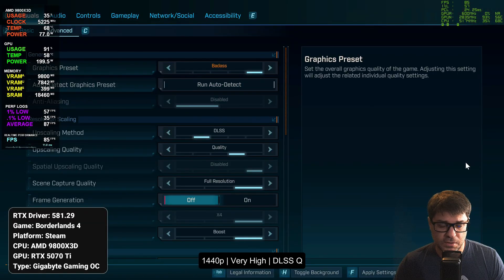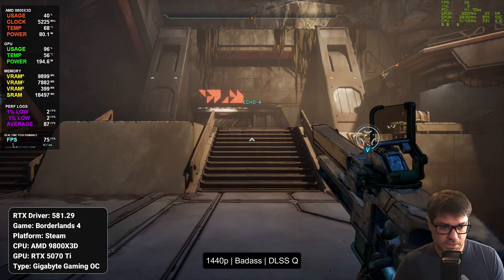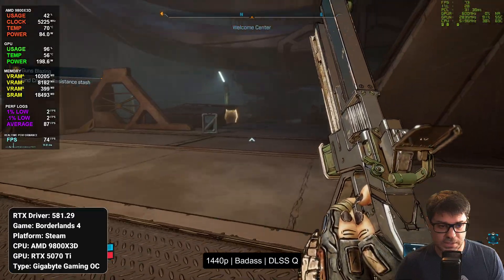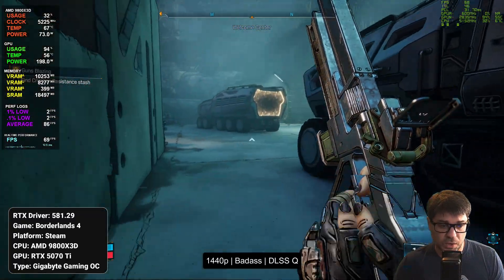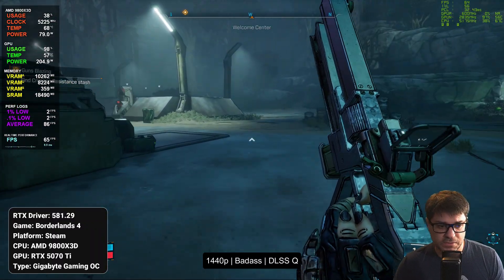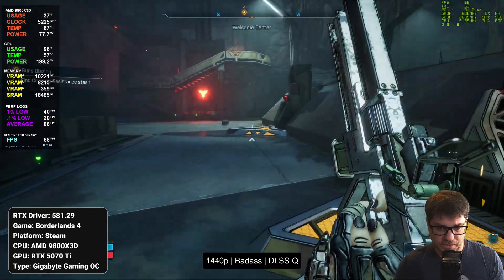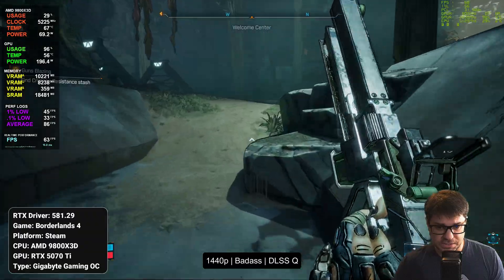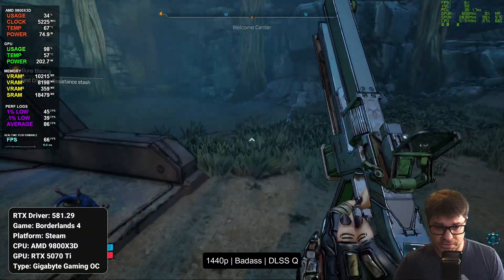Now let's check out the badass setting with DLSS quality. So this is 1440p badass settings with quality DLSS — that gives you a 71 fps experience. That's quite nice, that feels pretty good, nothing wrong with that at all. It dips down to about 62 here and there, but it's pretty consistent with how the game has run so far, so I think it's a pretty good area to test in.